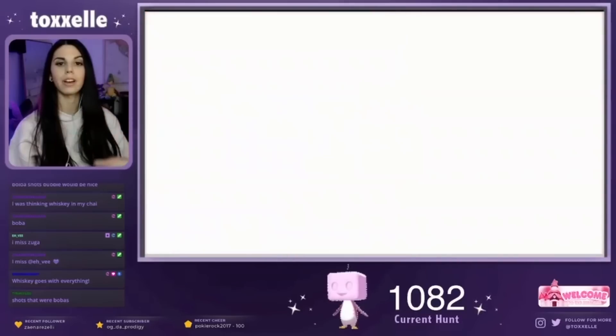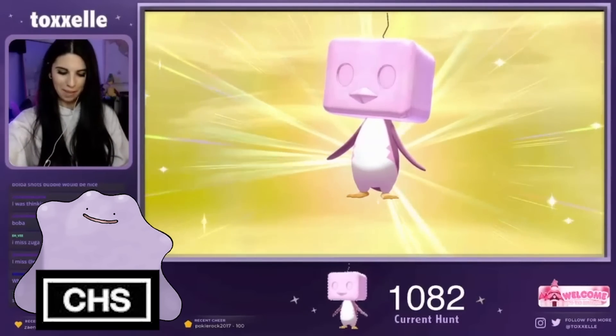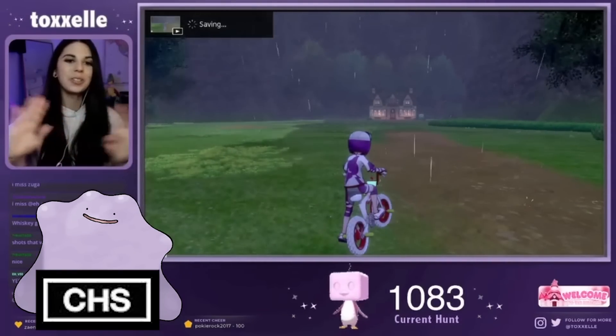Breeding is also used a lot by shiny hunters. Breeding a Pokemon with a foreign Pokemon — meaning one that has a symbol of another language — will increase the chance of the hatched Pokemon being shiny. This is known as the Masuda method, a term you may have heard thrown around.